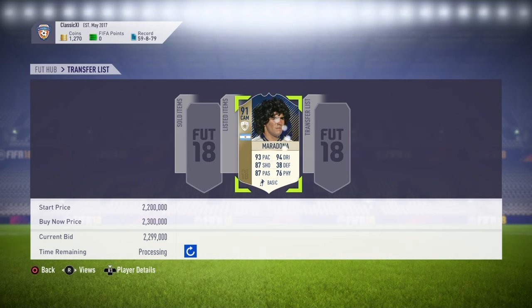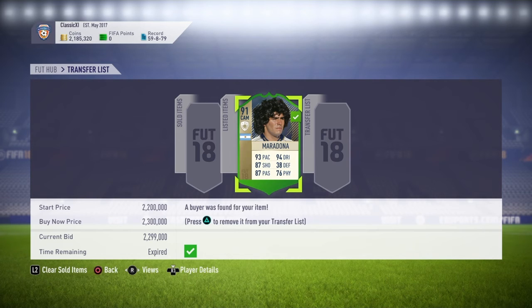I am recording this now, so as you can see he has sold. He's got some spinny blue circle on him, I don't even know why. 2.299 mil — 1.185 million coins.